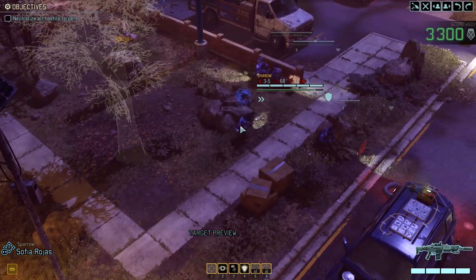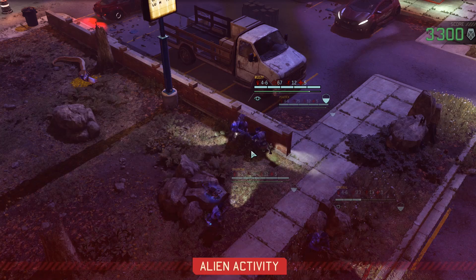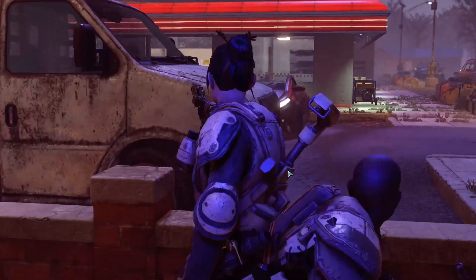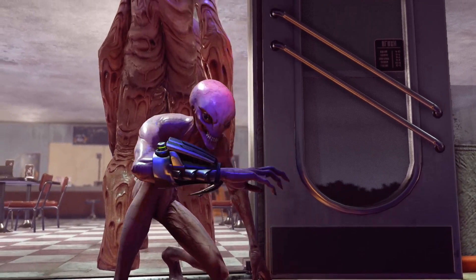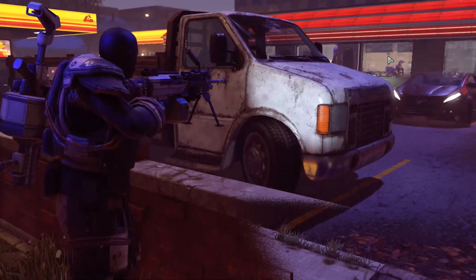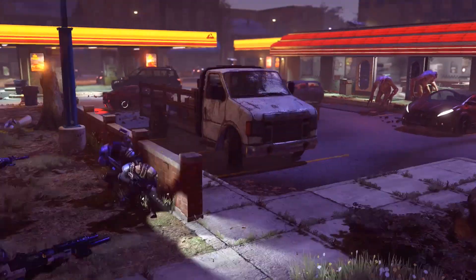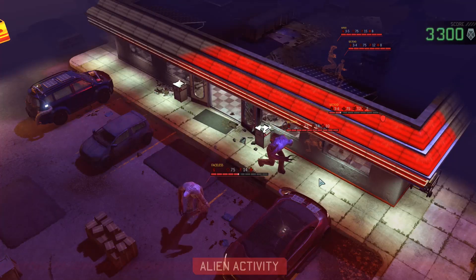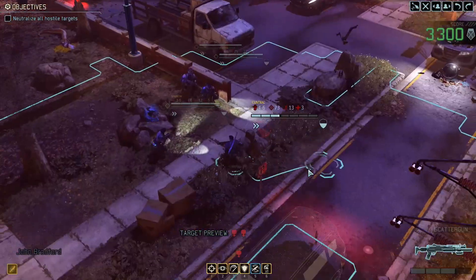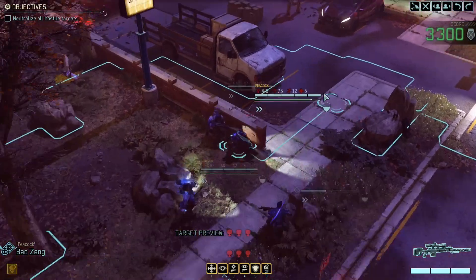Let's be careful - we know there's a group in this direction. We need to find some good full cover. Here they are: a sectoid. Let's see if we can do some damage - a sectoid and two faceless, that's not too bad. There's another group in the back. Nice one - the sectoid is down to two health only. We could kill him with a grenade, but if I move much closer I'll trigger the group inside the building, so let's not do that.